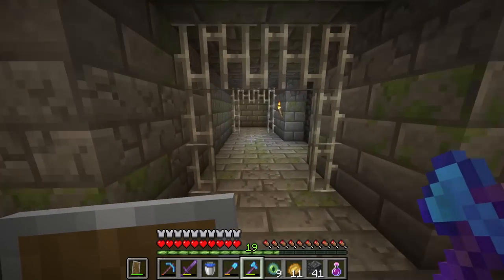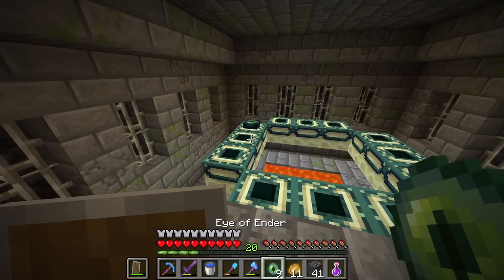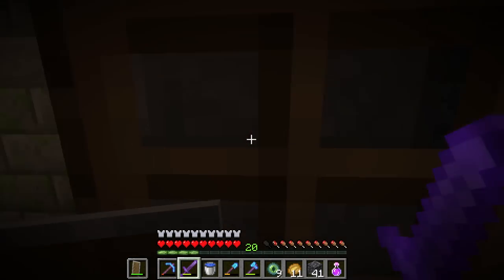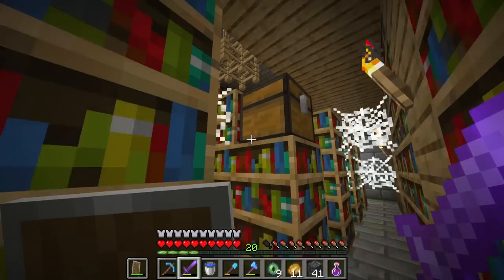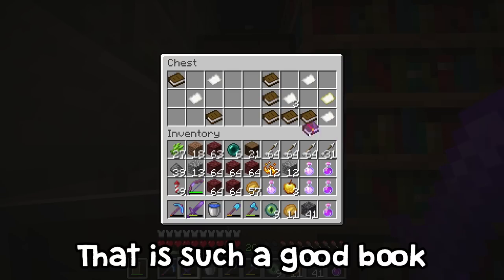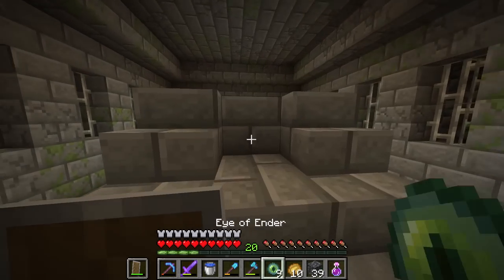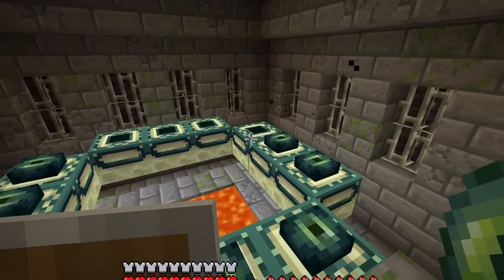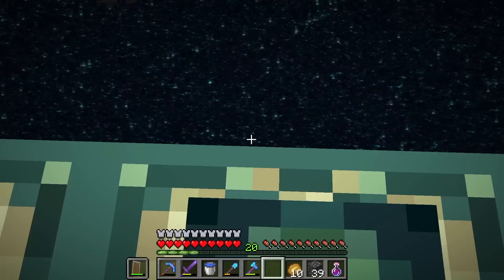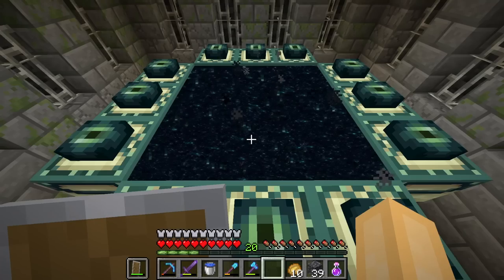I've got to try to find the actual portal now. There's a chest straight away — I don't need that right now. I do hate these strongholds because they're like mazes. I can hear the silverfish — we have made it! Let me get rid of the spawner quickly. Luckily we got loads of ender pearls because there aren't many here. Before we go into the portal I want to find the library. In this chest we have Power IV, Sharpness IV, Efficiency IV, and Flame — that is insane! I've never seen such a good book in one of these strongholds. Now let's get prepared for the fight.